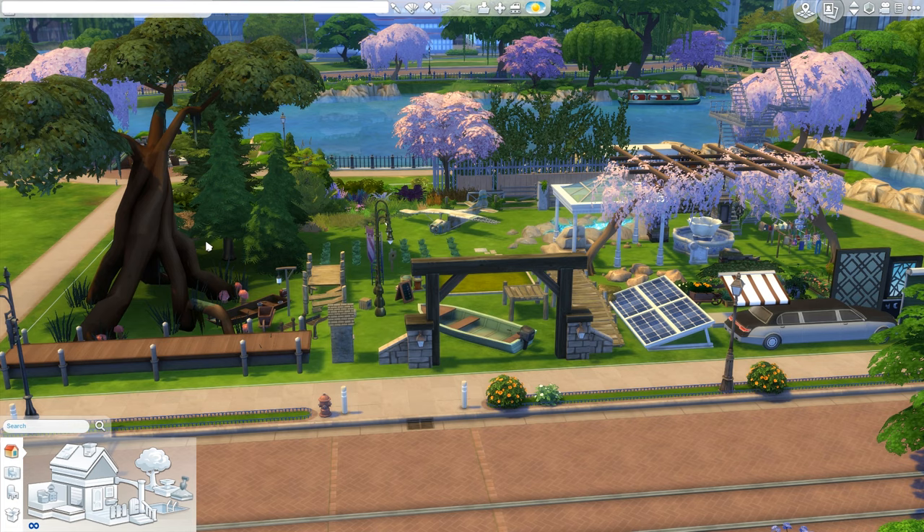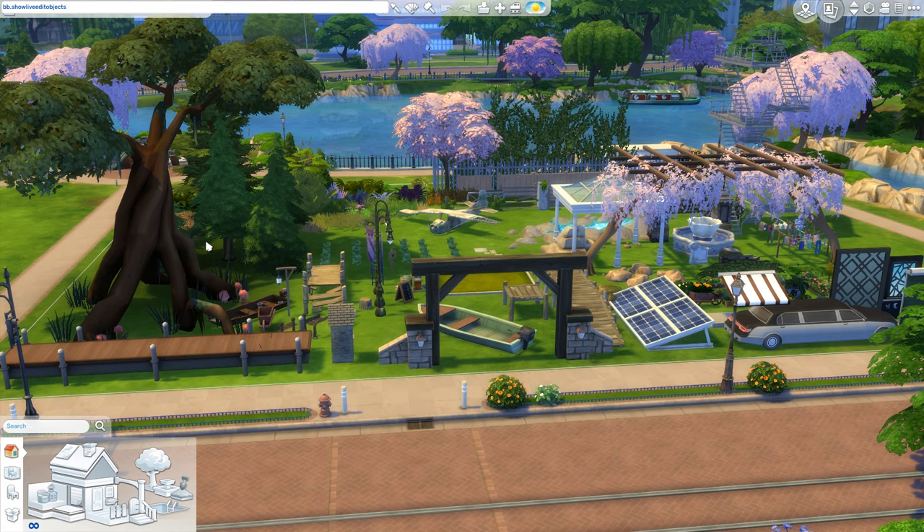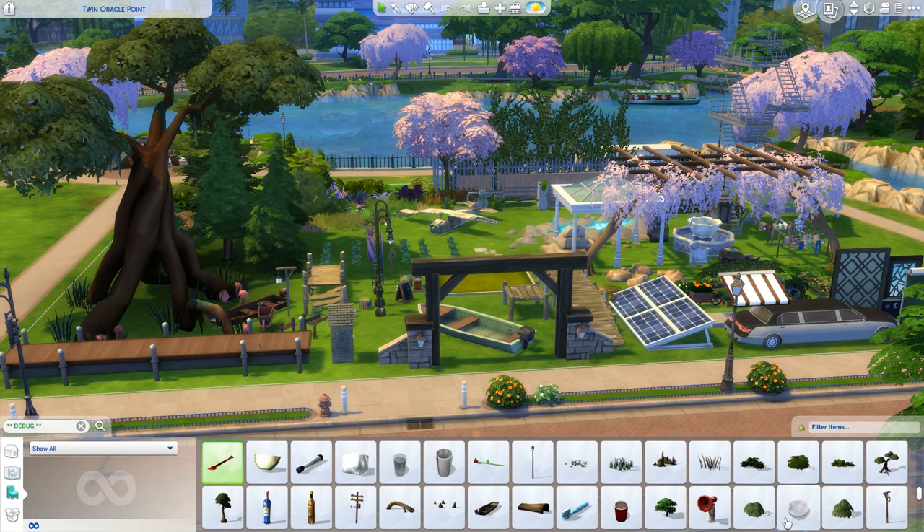We are gonna open the cheat box again and enter 'bb.showliveeditobjects.' You don't need to put 'true' on or anything like that. And then we can write 'debug' in the search box again and press enter. Now you can already see the difference between the two screens - there is stuff here that wasn't there before.